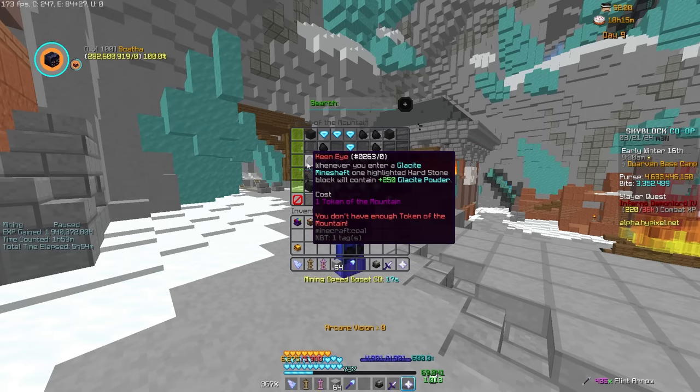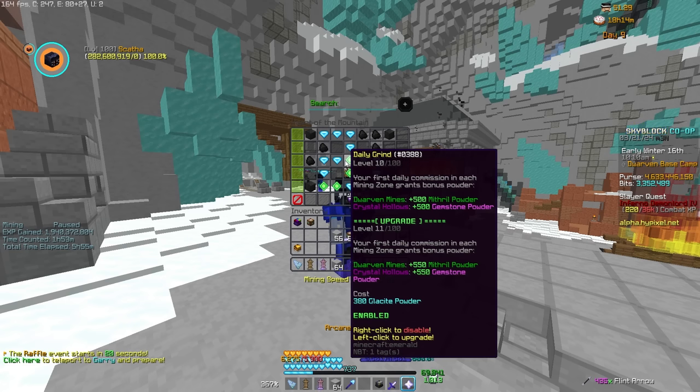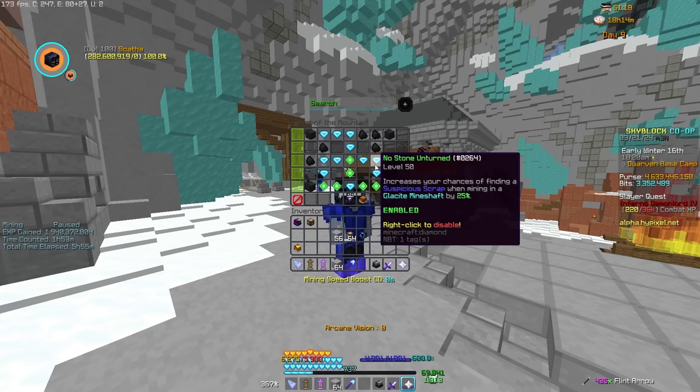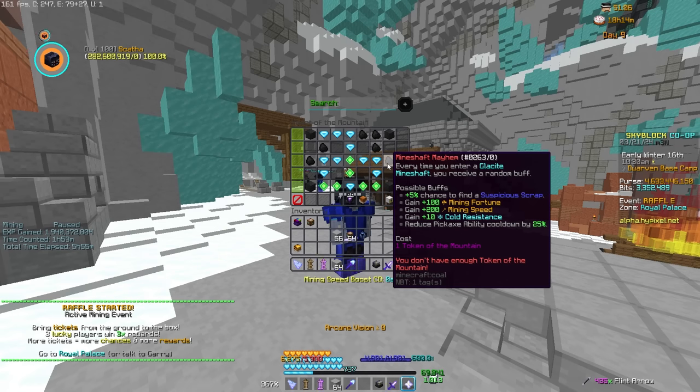First, in tier 8, you have Keen Eye, which, whenever you enter a Glacial Mineshaft, will highlight one of the hardstone blocks giving you 250 powder. Warm Seated, which at level 10 gives you 10 cold resistance. Dust Collector, which gives you 2% fossil dust per level up from all sources. Daily Grind, which gives you extra powder for your first commission. Strong Arm, which gives you more mining speed on Tungsten and Umber. No Stone Unturned, which increases your chances of finding a Suspicious Scrap while mining in the Glacial Mineshaft. And Mineshaft Mayhem, which is similar to Sky Mall and just gives you a random buff each day.